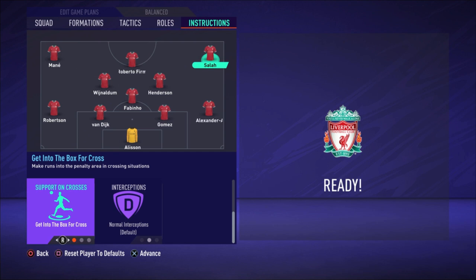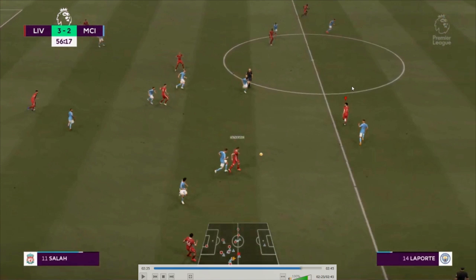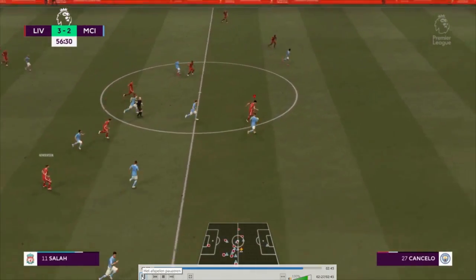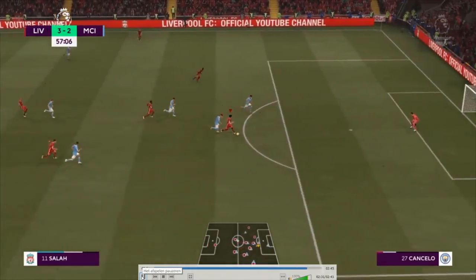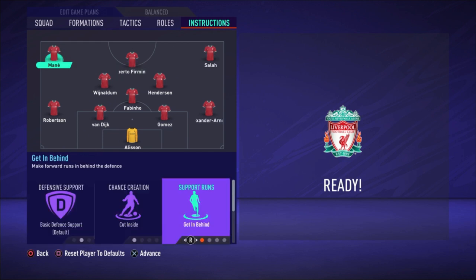For Salah: cut inside, getting behind and into the box for the cross. He starts on the side of the field but when there's an opportunity in the center he cuts inside, and with his speed nobody catches him. You can score great goals from one-on-one goalkeeper chances if you give him a through ball at the right time. Here Henderson plays to Firmino and you can see the space in City's defense — Salah recognizes it, cuts inside, and both Wijnaldum and Mané can also exploit that space.